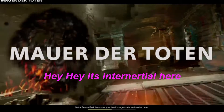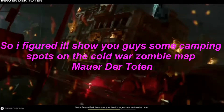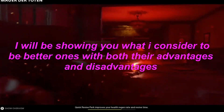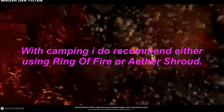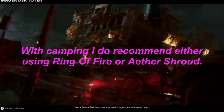Hey, Zincinerta here. I'll be showing you some camping spots on the Cold War Zombies map Mauer der Toten — what I consider to be the best ones, with both their advantages and disadvantages. With all of them it does help to have Deadshot and Speed Cola. For camping though I do recommend either using Ring of Fire or Aether Shroud.